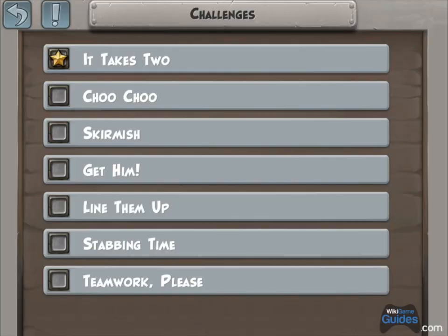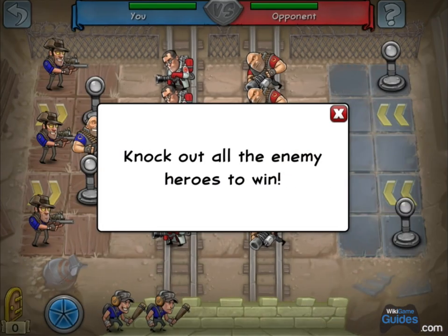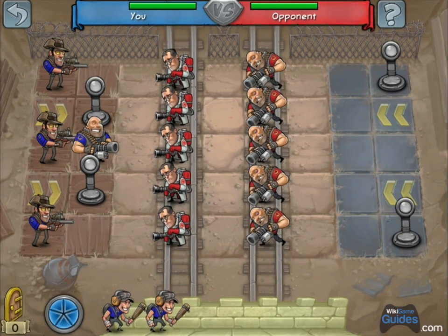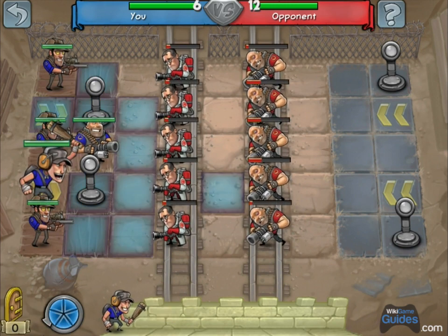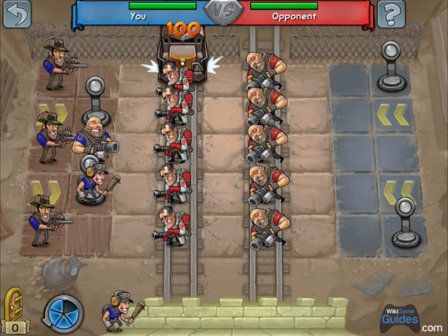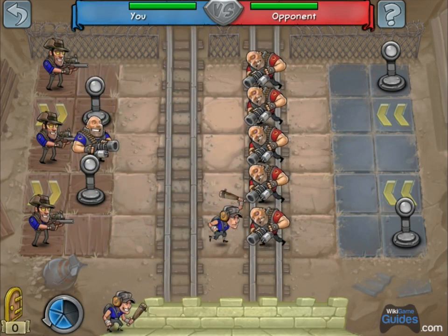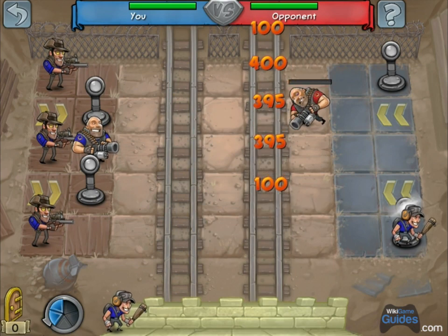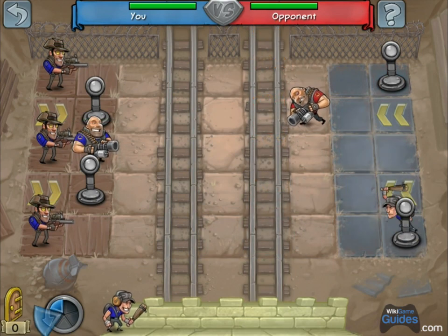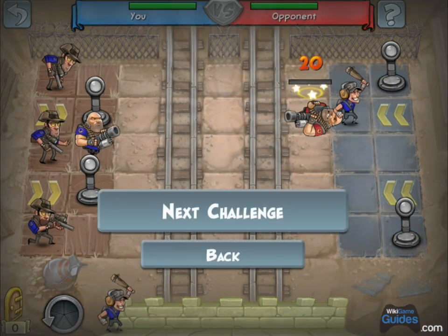Next up, Choo Choo. This is showing off how the new map works with the train tracks on it. What you want to do is pull out your scout, which doesn't take up a turn, hop on the button, kill all the medics. Then head across and hit the other button. Should be one guy left. You've got two moves left, so go over there and finish the job.